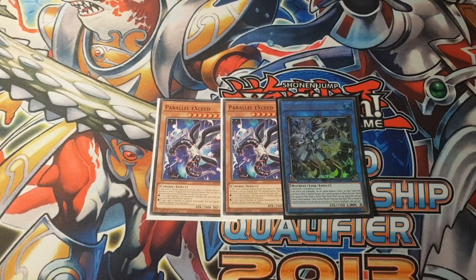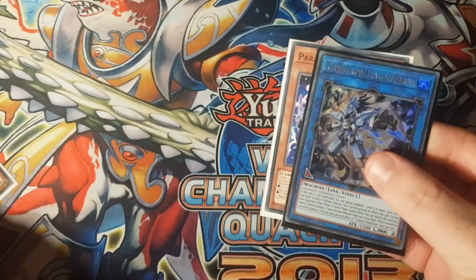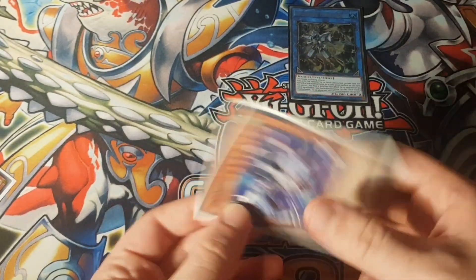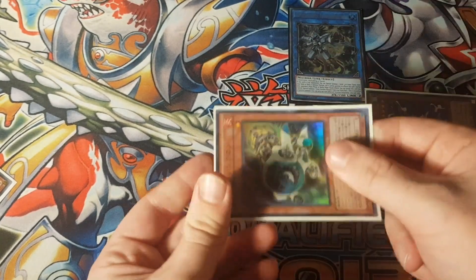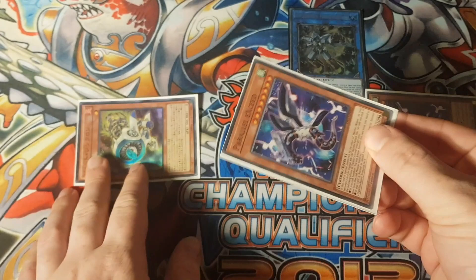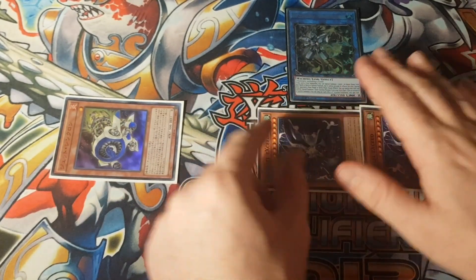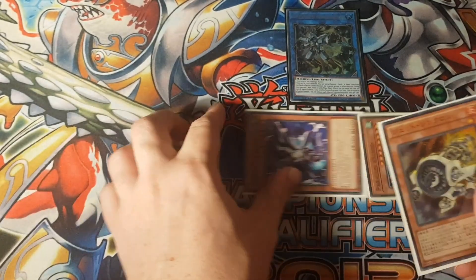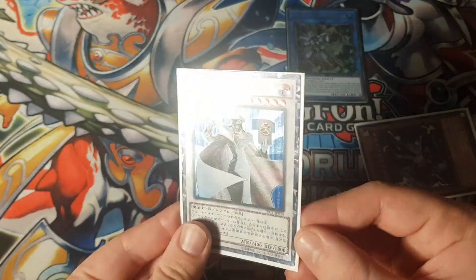We can use Parallel Exceed in a similar way to how old Synchro decks would use Doppel Warrior. Say we already had access to our Helgi Fibrax — we link summon Helgi Fibrax and then special summon our Parallel Exceed as well. We go Parallel Exceed, target Fibrax, summoning Jet Synchron, with Parallel Exceed bringing out another copy of itself, becoming level four. So we have a level one tuner and a level four — we already have access to one of the best cards in the game, Tech Genius Hyper Librarian.